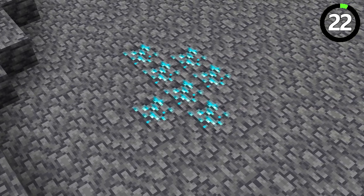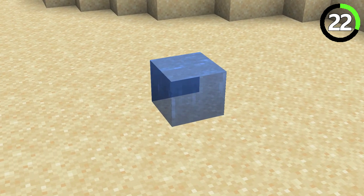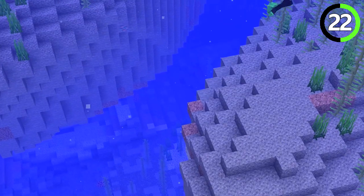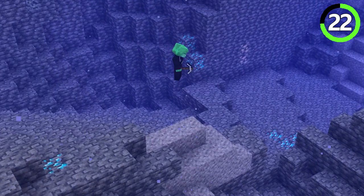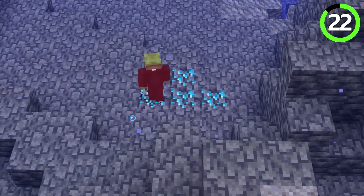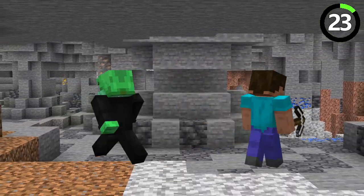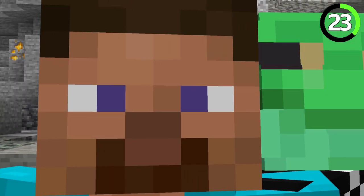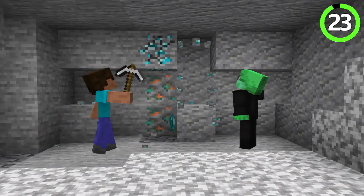Diamonds are found in larger quantities completely underground. Technically water counts as a block as well, and if you find a submerged ravine, it's sure to be filled with huge amounts of diamonds — just make sure to bring enough oxygen. What's better than two eyes looking out for diamonds? Four eyes. Enlist the help of a friend and gather twice as many diamonds in half the time.